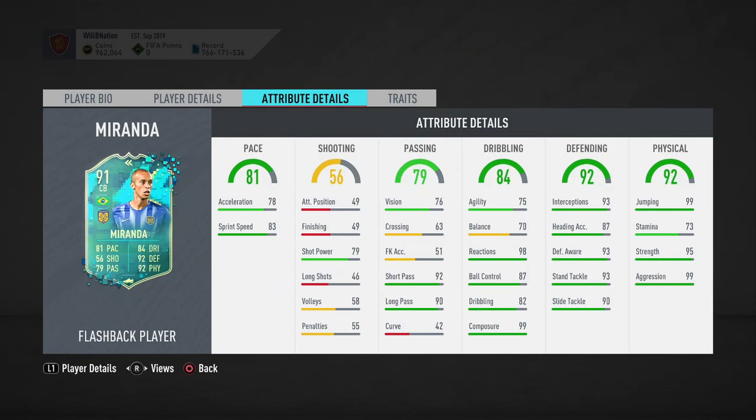The best chem style to use on this card is the Shadow. It gives him top tier defensive stats — really high 90s, 99s and 98s across the board. Heading accuracy only becomes 92, but heading isn't the be-all and end-all in this game.